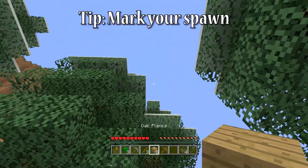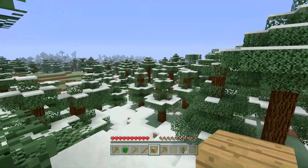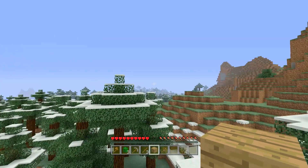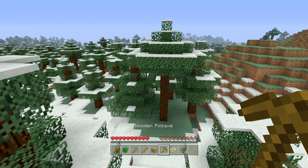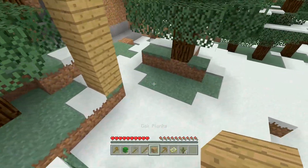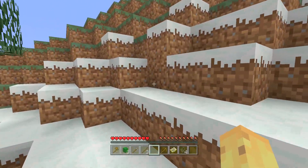My favorite pro tip when actually starting a world: the first thing you want to do is make a little pillar that marks where your spawn is, so you can come back here later in case friends join the world. Just something you can see from a distance — because hours pass and you'll forget exactly where spawn was. Then from the top of that pillar, work out which direction you're headed, especially if you're looking for a specific biome.